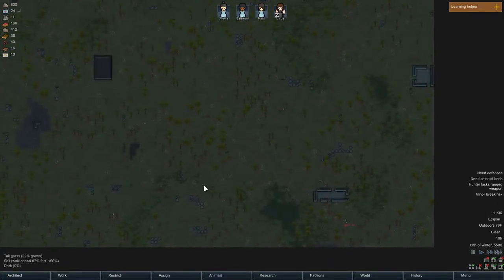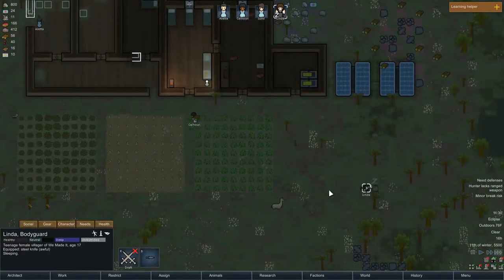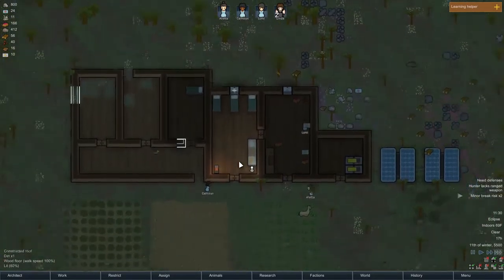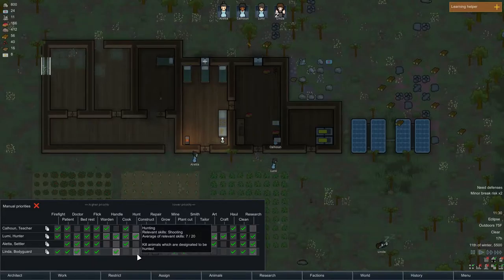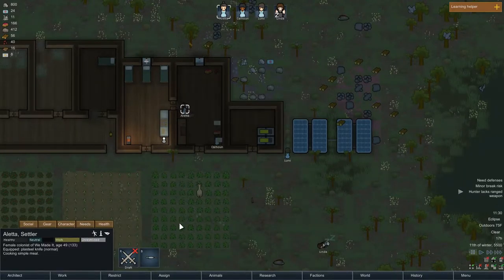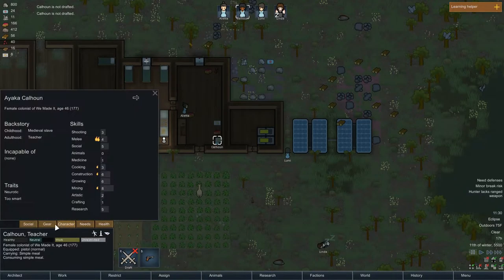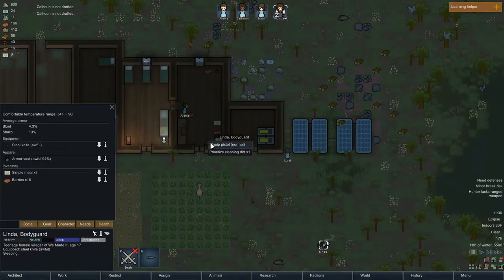Okay, Edgid — so it should warn me again when they're attacking. Oh, poor Linda, sleeping on the ground naked outside. Hunter lacks ranged weapon. Alright, Linda, you're not going to be a hunter. Can you drop this? There we go.